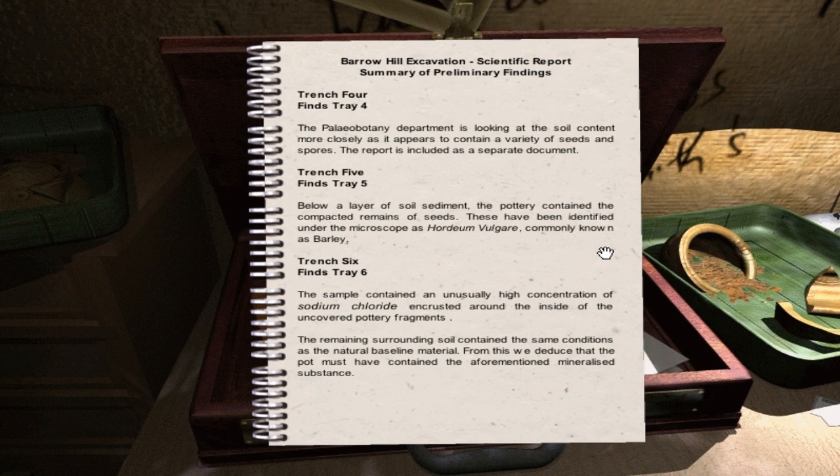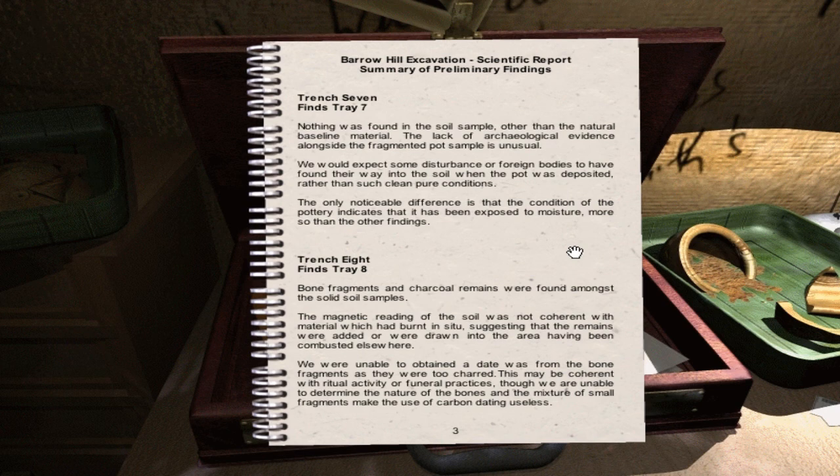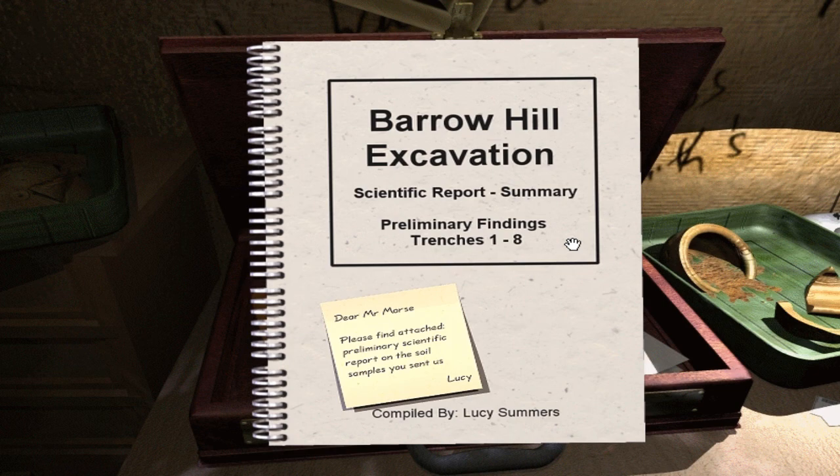In trench 3 they found bone fragments. In 4, seeds and spores. In 5, Hordeum Vulgare - commonly known as barley. They found barley in 5. Sodium chloride in 6, which is salt. Maybe that's why I could use the salt. Nothing in 7. In 8, more bone fragments and charcoal. Ritual activity or funeral practices. I'm going to read that in greater detail later.